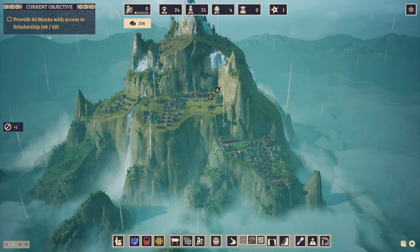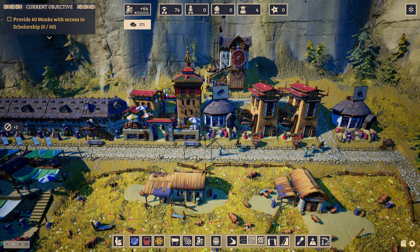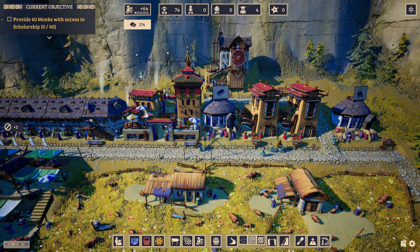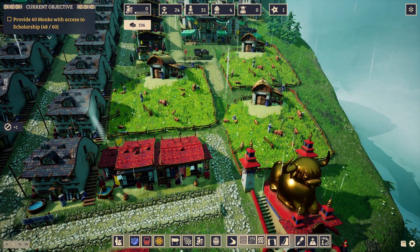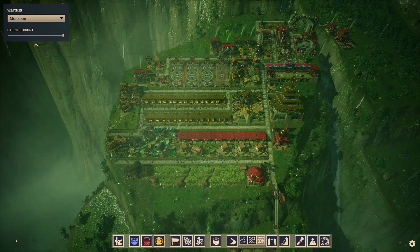Graphics. The graphics emphasise the environment and really use perspective to create a sense of god-like control over your settlement. The level of detail is excellent, and the weather and environmental effects work really well. Everything is rendered seamlessly.